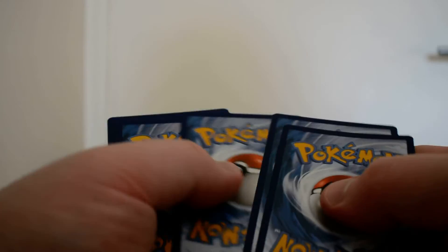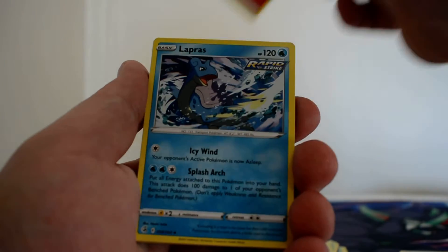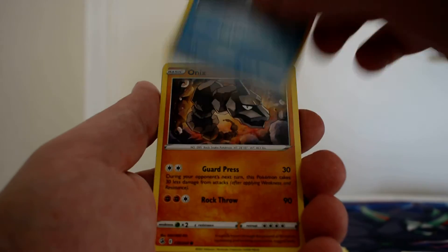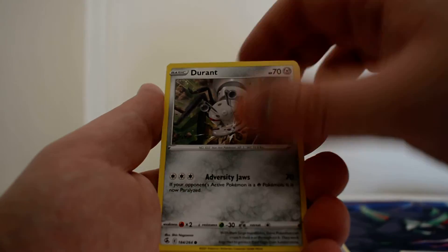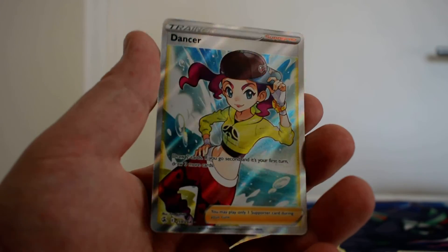Moving on to Fusion Strike. We've got a Fire Energy, Lapras, Schoolboy, Cilan and Cress, Snom, Onix, Jigglypuff, Durant, Pansear, Reverse Arrokuda, and a Full Art Dancer. Now that is a nice card to get. I actually think this is the third copy of Full Art Dancer I have — I have my folder right next to me, let me just double check quickly. Yes, that is the third copy of the Full Art I have.